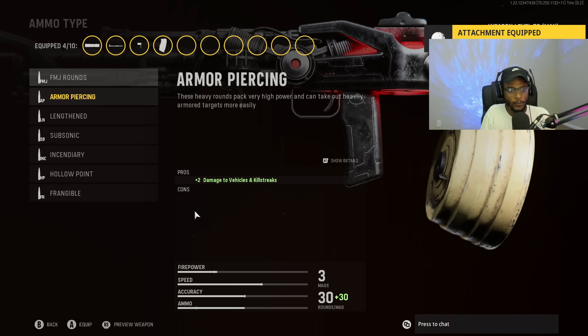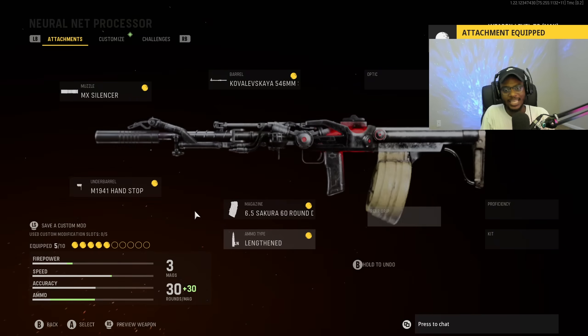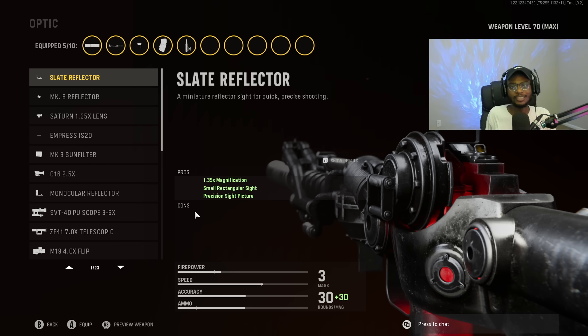For the ammo type, we are going to put on Lengthened. I like to run Lengthened on 99% of my weapons here in Vanguard so we can take enemies out at longer ranges a hell of a lot easier. For the optic, I don't like the iron sights on this weapon, so we're going to rock the Slate Reflector, which is the first option under the optic category, giving us a clean optic picture and making this weapon super easy to use at any and all ranges.